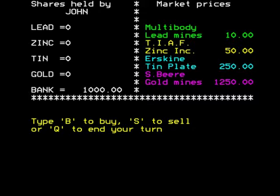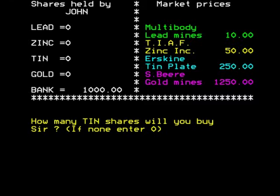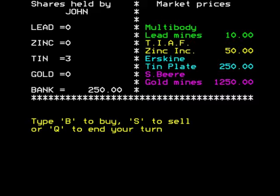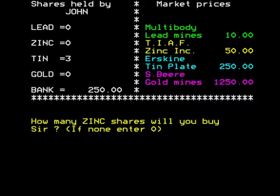Lead is the cheapest, zinc is second, tin is third, and gold is very expensive — we can't afford gold right now. You start off with a thousand pounds in your bank. There's no pounds or dollars symbol, so you can adjust the currency depending on your country. I'm going to say pounds since I live in the UK. So first, press B for buy — we'll buy three tin and four zinc shares.